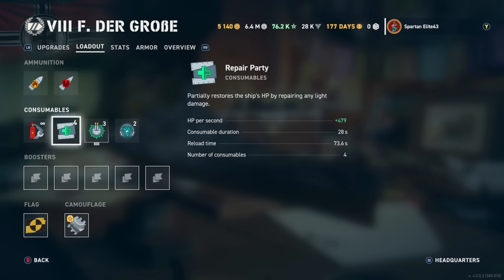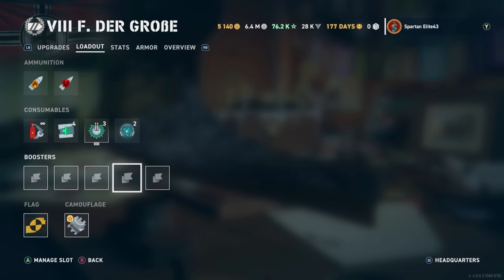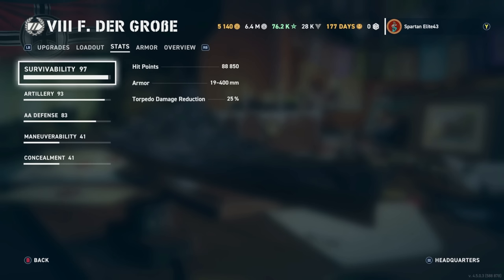Our loadout includes four heals thanks to the extra repair parties, secondary boosters, and sonar. This thing has the 6km ship detection that the GK gets, which is a very nice feature. We're not running any boosters. We have the alpha test flag and hunter camo — we made a permanent hunter camo for this ship. I like to upgrade all my top tier ships with permanent camos so I don't have to keep spending camos on the ones I run the most.